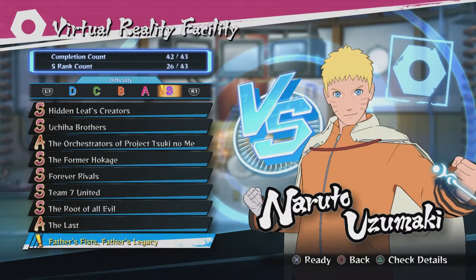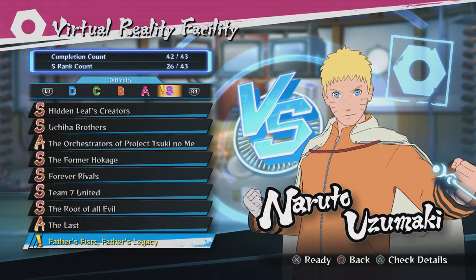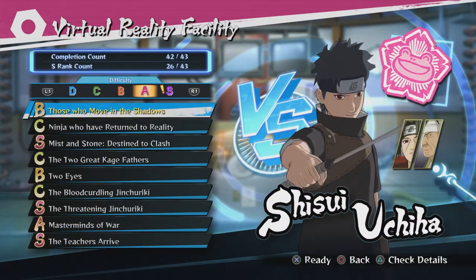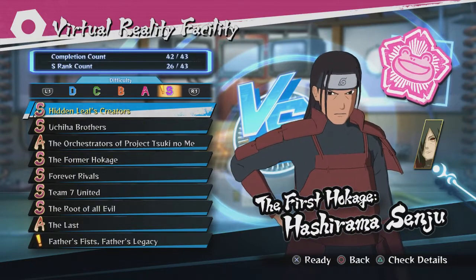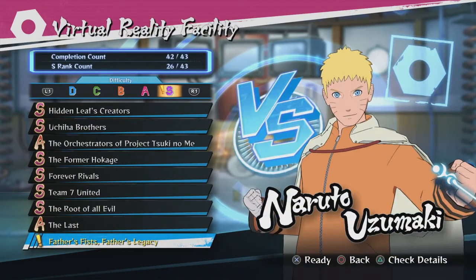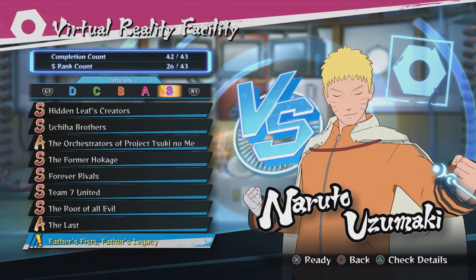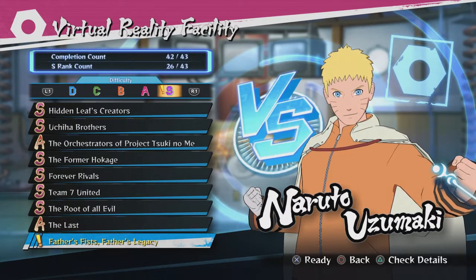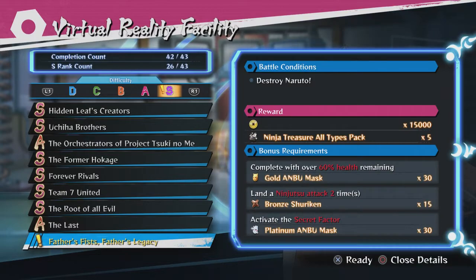Oh my freaking gosh. 42, well technically 43 battles. If you actually wanted to get the S rank on all of them you could have — I, however, did not do that. I don't really care for the S ranks like that. But this is supposed to be the secret boss, the secret final boss where you're supposed to face off against Hokage Naruto Uzumaki one-on-one. Father's legacy, dog. Let's get into it.